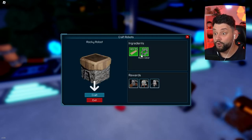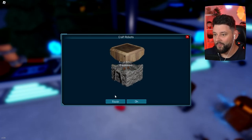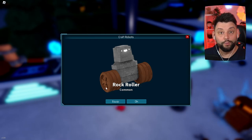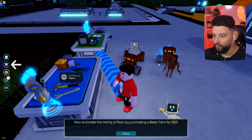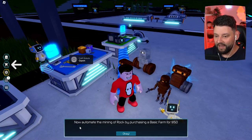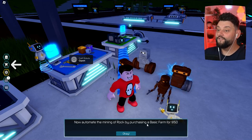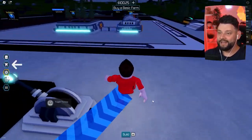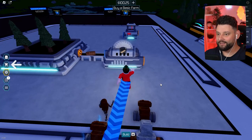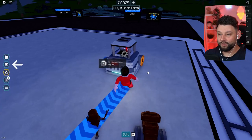We move on to rocky robot - yes, we have enough. Let's craft. We've got a rock roller - it's a rock robot but it's got wooden wheels. Interesting! I've now got four robots equipped. Now: automate the mining of rock by purchasing a basic farm for $150. I need $50 more, so we're going to need to sell a bunch of planks and rock gears.